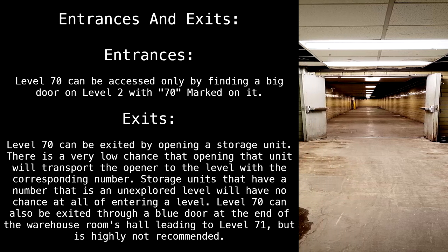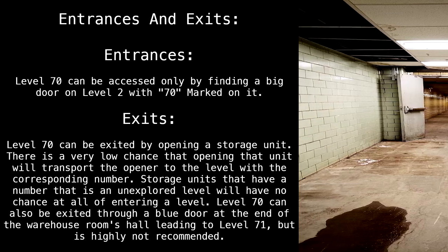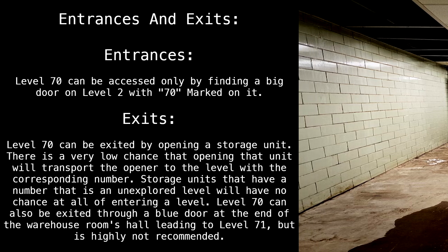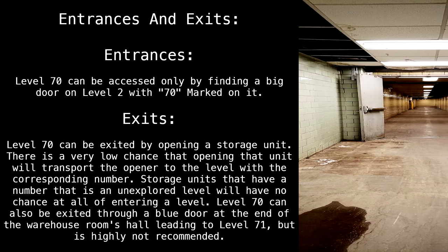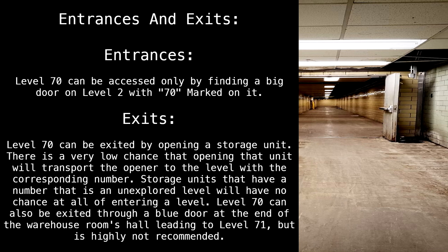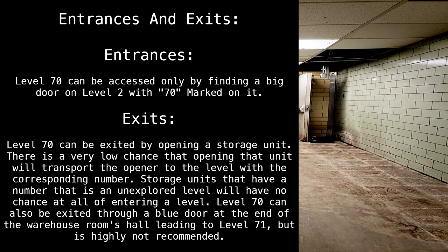Entrances and exits: Level 70 can be accessed only by finding a big door on Level 2 with 70 marked on it. Level 70 can be exited by opening a storage unit — there is a very low chance that opening the unit will transport the opener to the level with the corresponding number. Storage units with a number that is an unexplored level will have no chance at all of entering a level. Level 70 can also be exited through a blue door at the end of the warehouse room's hall, leading to Level 71, but this is highly not recommended.